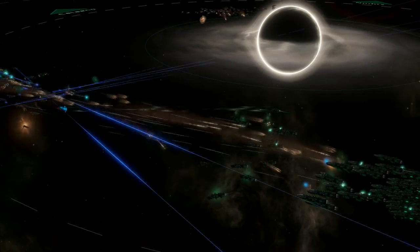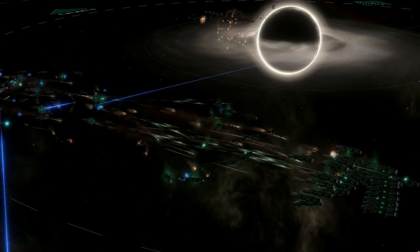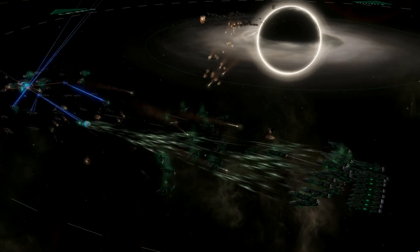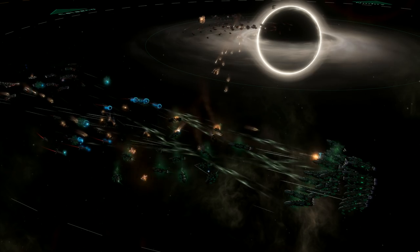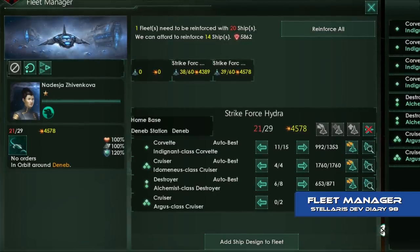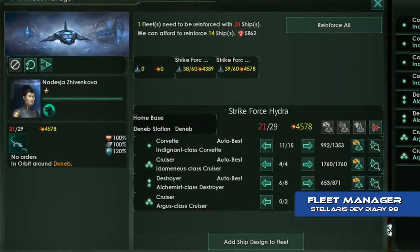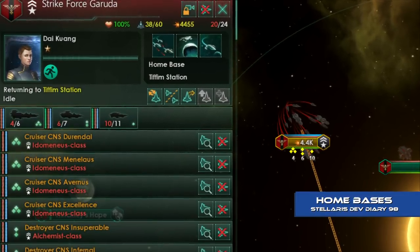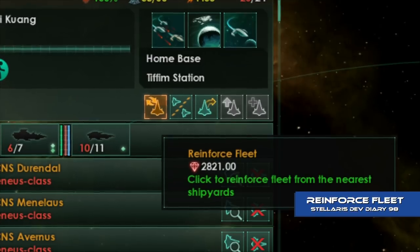The command limit does not influence how many ships can engage in a single battle though. For example, if an empire has a command limit of 30 and three fleets of 30 corvettes each, all three fleets could engage a single enemy ship simultaneously, but as individual fleets within the larger engagement. As this means players will have more fleets to keep track of, Cherry introduces a fleet manager interface which grants an overview of an empire's navies. From the fleet manager you can also design fleet templates, allowing you to create fleets to a specific composition of classes and quickly replace any losses. Fleets will also have a home base — the primary starbase to which they return when ordered — and home bases receive slightly higher priority for building new ships to reinforce a weakened fleet.